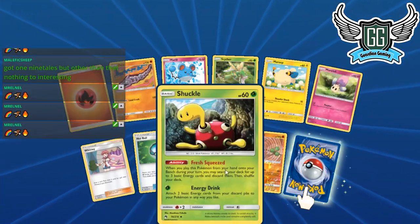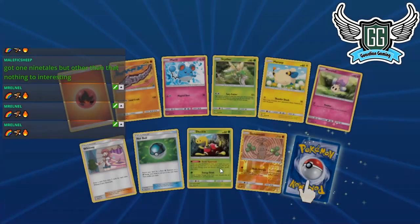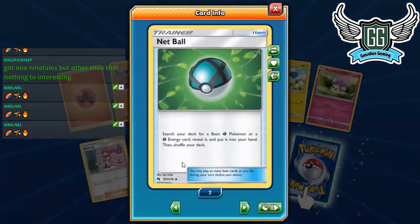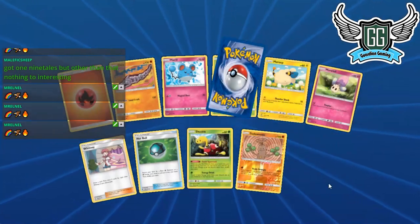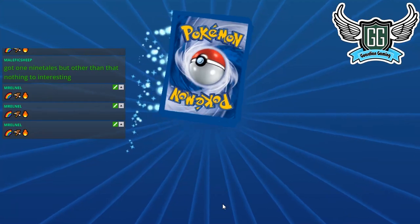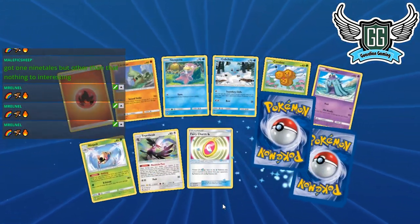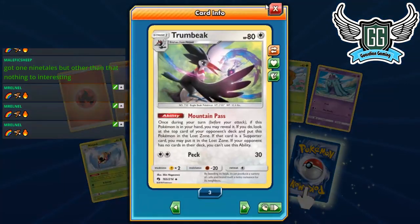We got a Whitney and our Shuckle GX finally — just one more to go. Another Nest Ball — that makes two so far. About to explode in the corner — this is absurd. I know my luck is bad but it can't be this bad.